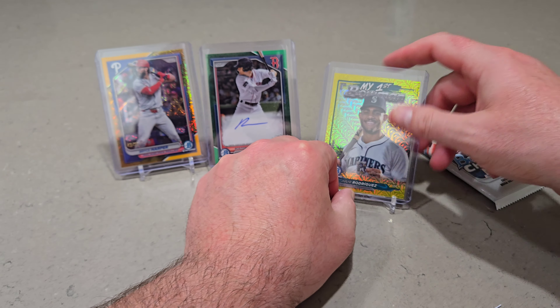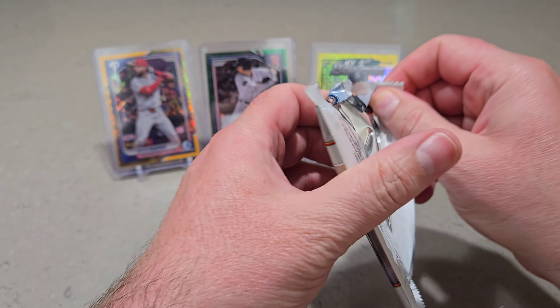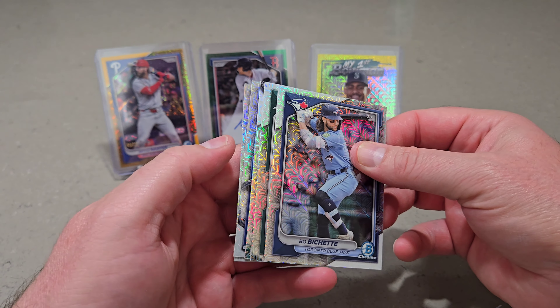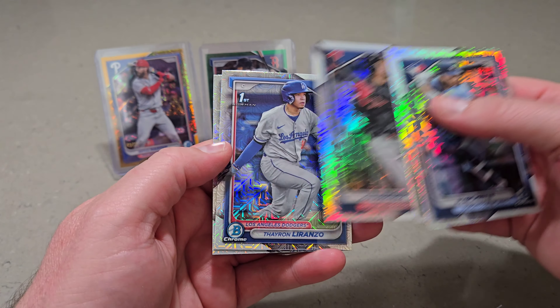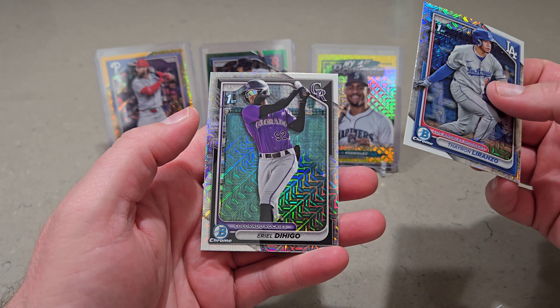Let's see if this last one has anything in it. Bo Bichette, Zach Geloff, Ramirez, Lorenzo, and Diego. So nothing there in the last pack.